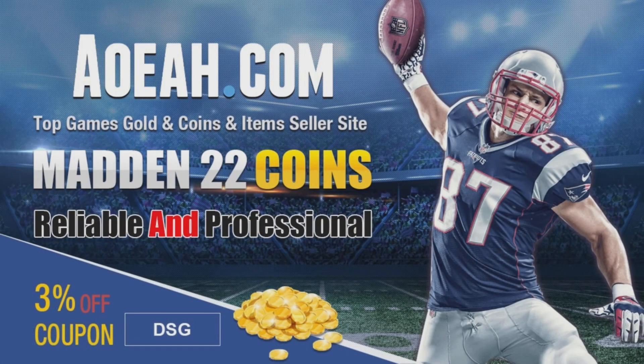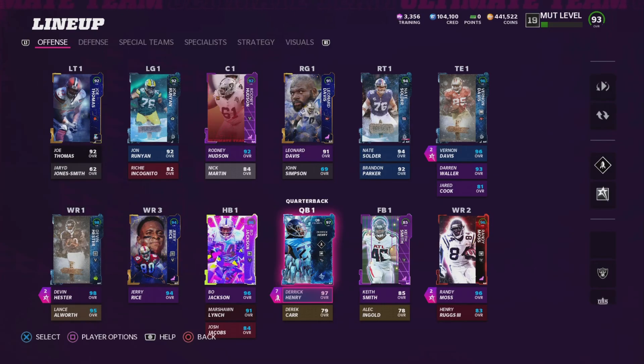If you're looking for the fastest, cheapest, and most reliable coins on the market, be sure to check out aoeah.com. Use discount code DSG at checkout for three percent off your order. Link will be in the description and the pinned comment down below.